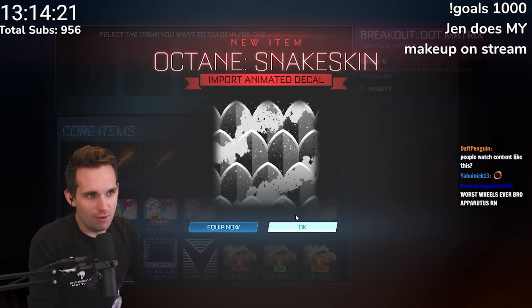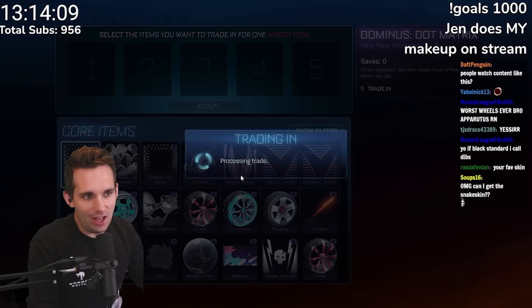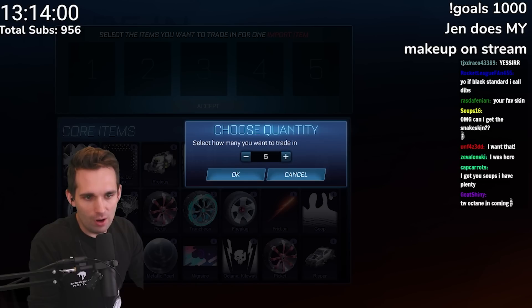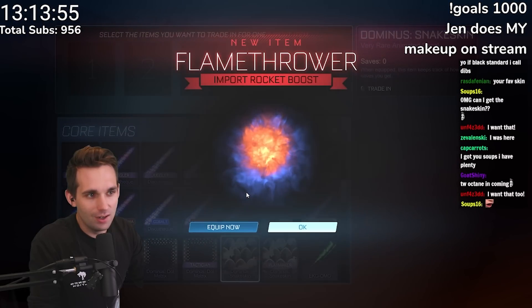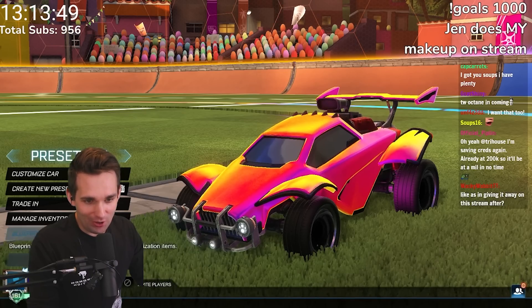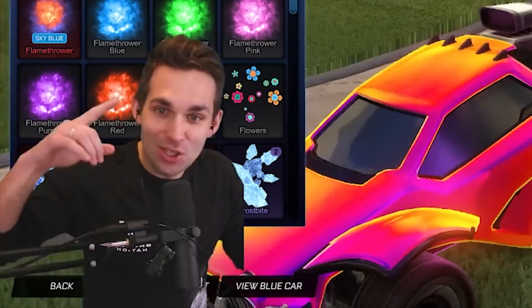We've got 59 very rares to go. The Apparatus wheels are not the worst wheel in the game — let's not forget about the Aftershock wheels, hot garbage. Speaking of hot garbage, the Breakout Snakeskin has no business being an import. We're going to trade up this Dominant Snakeskin — and actual pog, Black Flamethrower! Hold up, that's actually not bad.